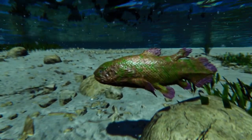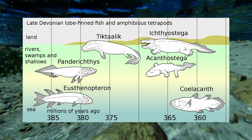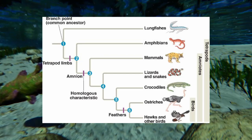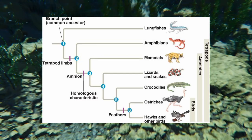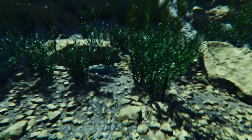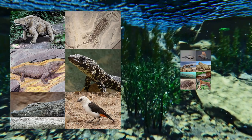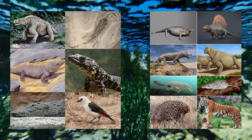Coelacanths are interesting because they are related to lungfish and tetrapods, tetrapods being four-limbed vertebrate animals. These tetrapods include all existing and extinct amphibians and amniotes, the latter of which evolved into the sauropsids — being reptiles, dinosaurs and birds — and the synapsids, being mammals and all of their ancestors.